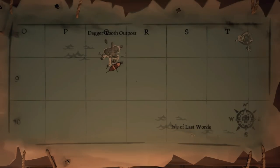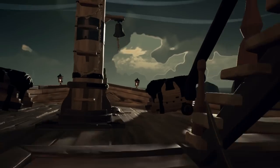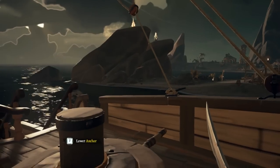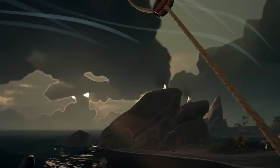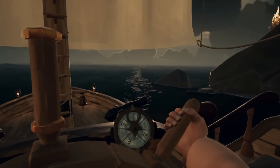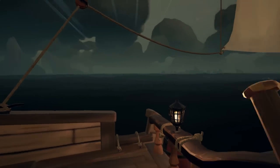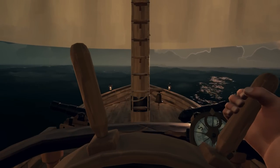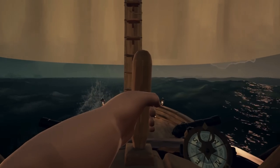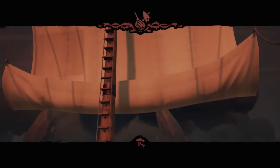Next, stow the map and set sail. First step: raise the anchor. Second step: set the sails. Third step: grab the wheel. We want to go southeast — use the compass to get your bearing. Take a left. There we go, beautiful — bringing her around to port. Or is it starboard? Apparently it is.